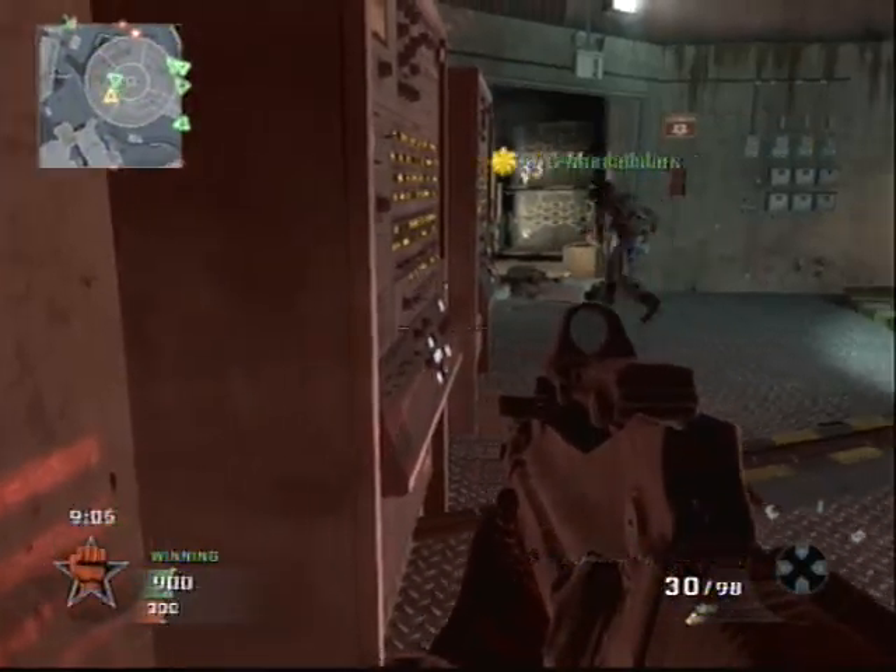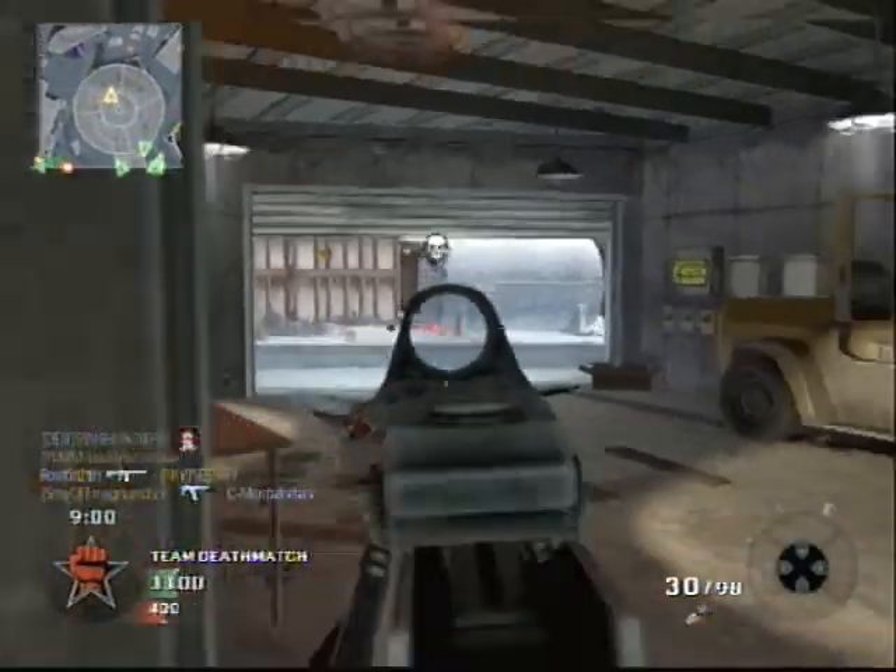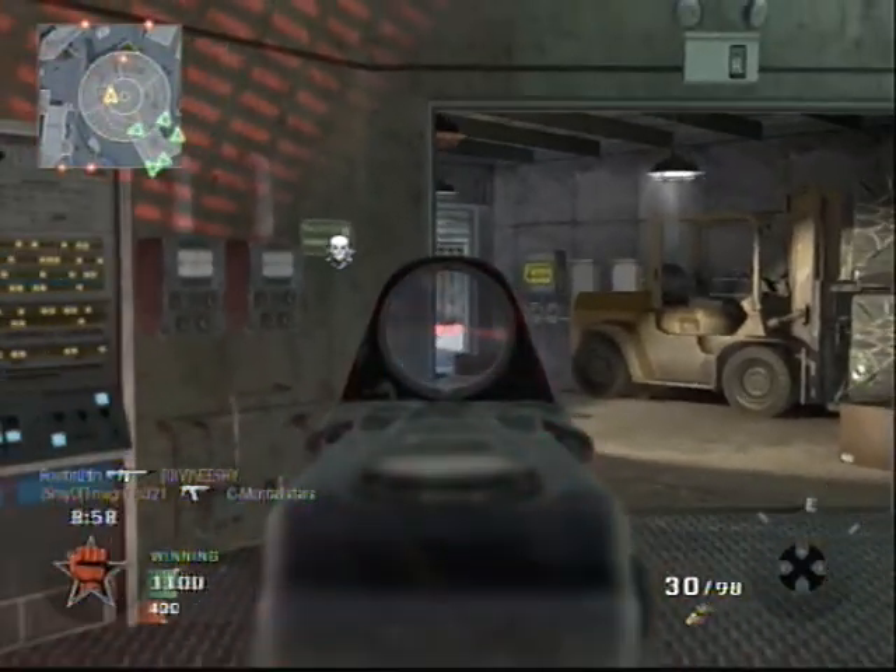After getting a double kill like that, you want to switch sides because the enemy will come expecting you to be in that same position. Once again, we make a pinch point.